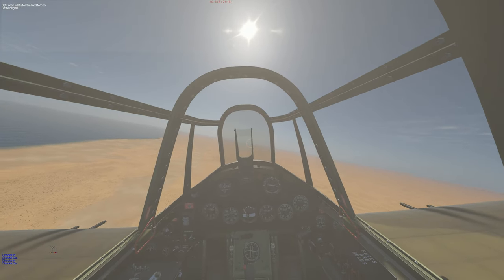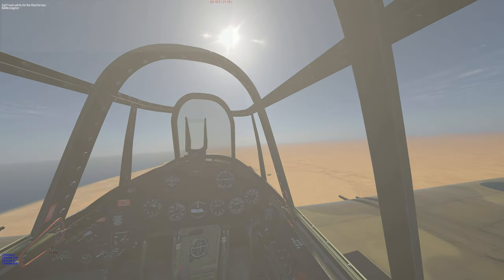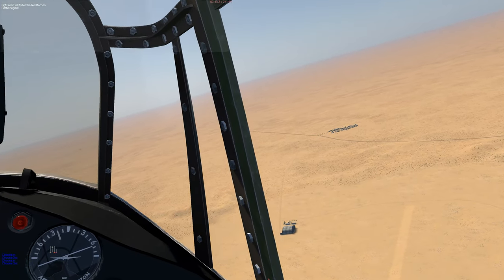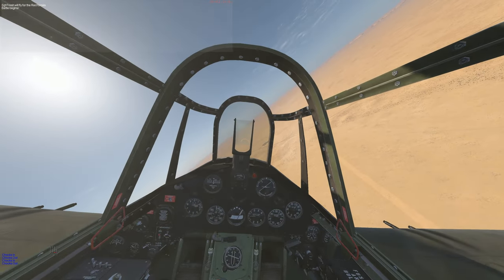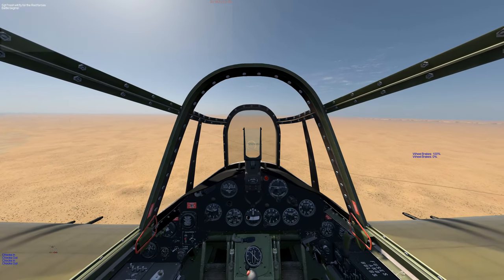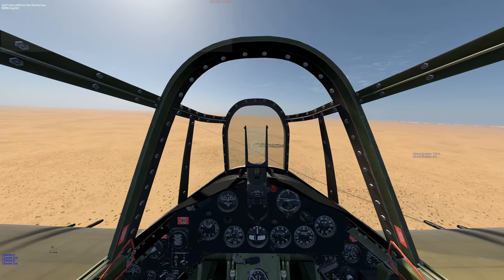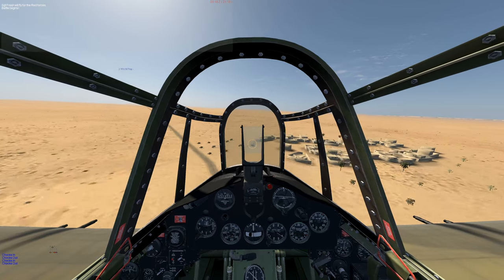Here we go, on station. Let's zoom the view in and we can spot objects on the ground. That looks like our target, so we're in. Just a shallow dive — try to line up on any threats first. Triple A, see one firing at us. Guns out, and we scored a hit.